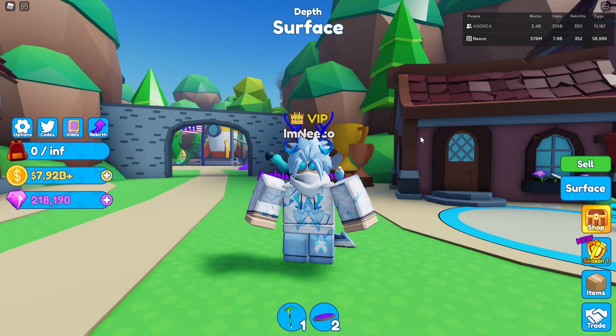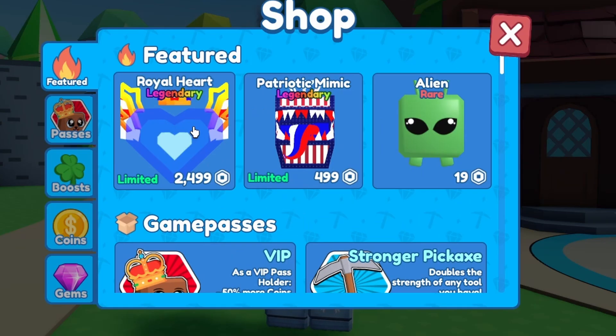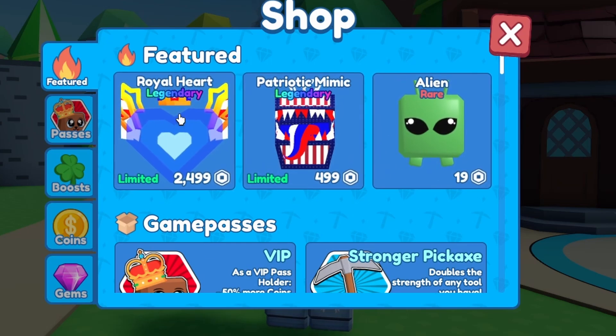We also got brand new Robux pets. We got the Royal Heart for 2,500 Robux — ouch, that is a lot. Then we also have the Patriotic Mimic. The Royal Heart is actually the second strongest pet in the game from what I saw in the testing server. It is super expensive for a reason. It depends if you're trying to go all out and be the best player; if not, it's probably not worth it. I do love the design of the Royal Heart though — it looks very, very nice.